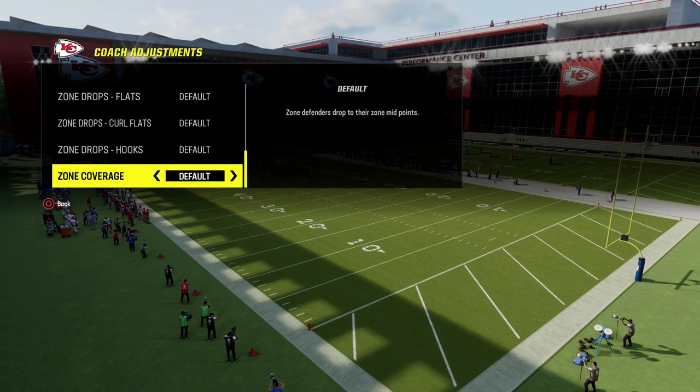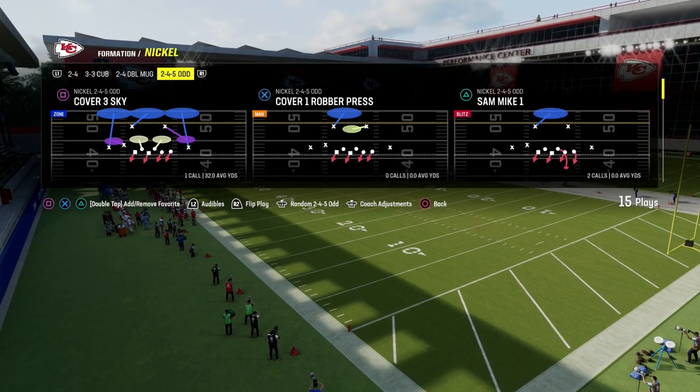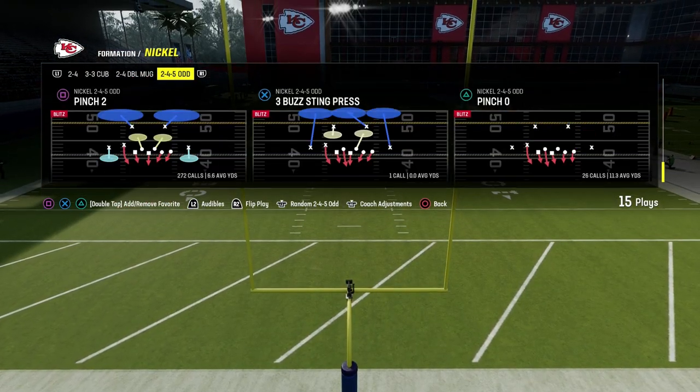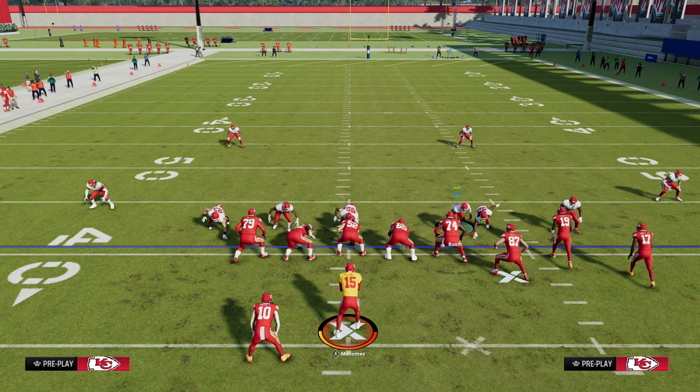What I like to do with 2-4-5 Odd is we're going to make sure that our zone coverage is set to match, and then we're going to have our auto-flip off. That is pretty much the secret to running this defense. There's a little bit more that we unpack in the Patreon about how to make it even better, how to make the blitzes even better.